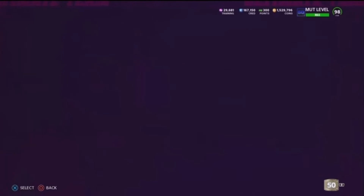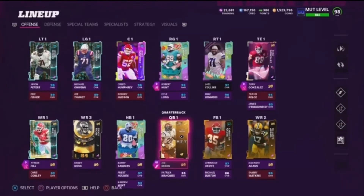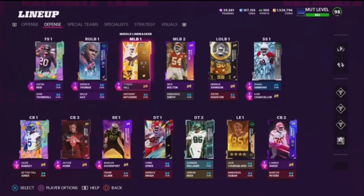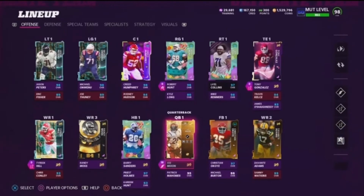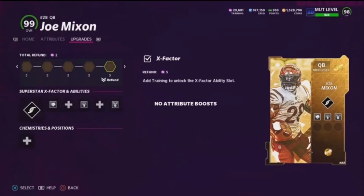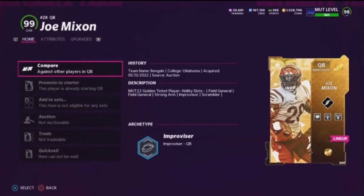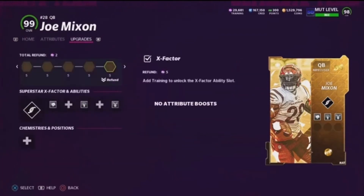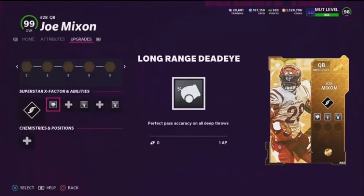We picked up two golden tickets. We got golden ticket quarterback Joe Mixon — this card is temporary until Patrick Mahomes gets his card. We also picked up middle linebacker golden ticket Tyreek Hill. Joe Mixon is such a powerful card because he has ability buckets. With the price of the skate artist right now, if you get the scrambler slot and the strong arm slot — which he does — those two abilities are 17 AP, leaving you with one extra AP.